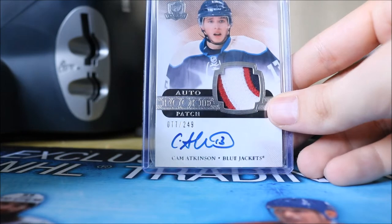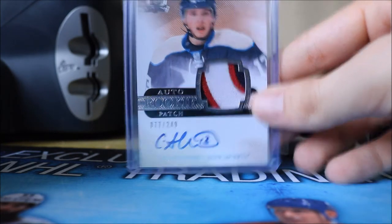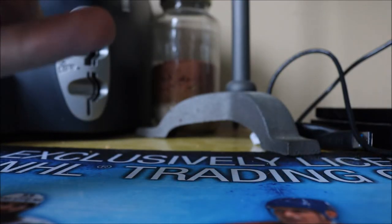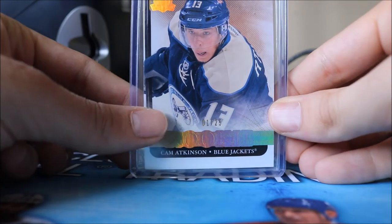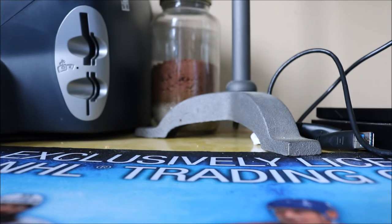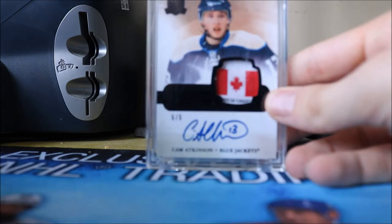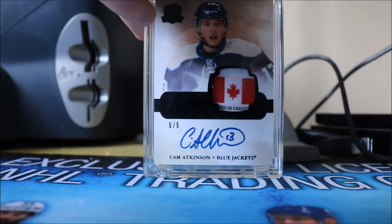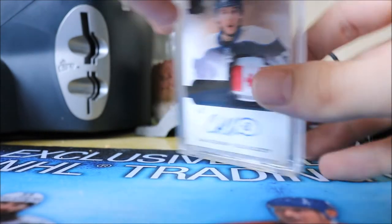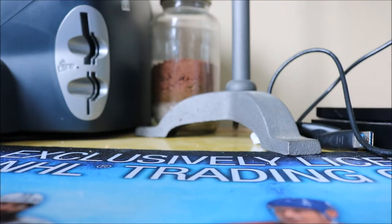Then we have his The Cup Rookie Patch Autograph numbered to 249 with a three-color patch, his The Cup Gold Rookie numbered to 25, and the big one — the Cup Black Rookie Tag Autograph numbered 5 of 5. That one was a pretty expensive card to buy but it was really nice back in the day, so I picked that one up.